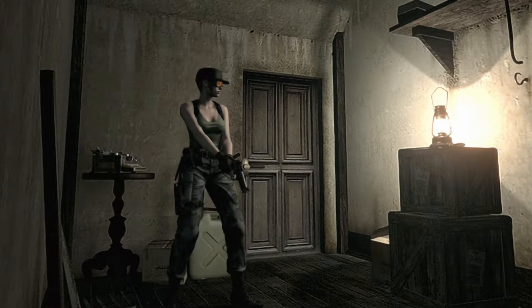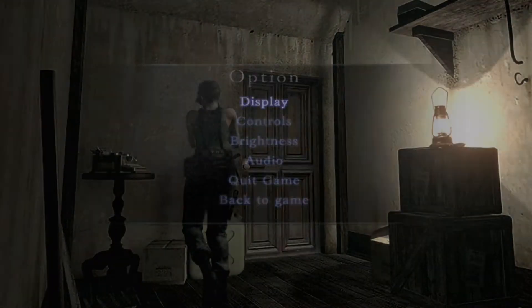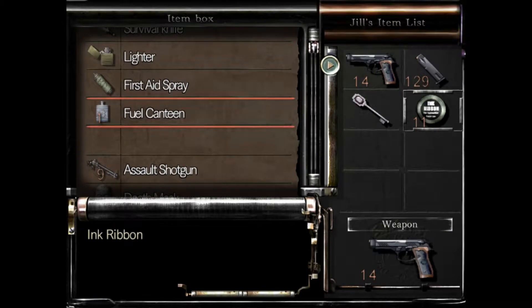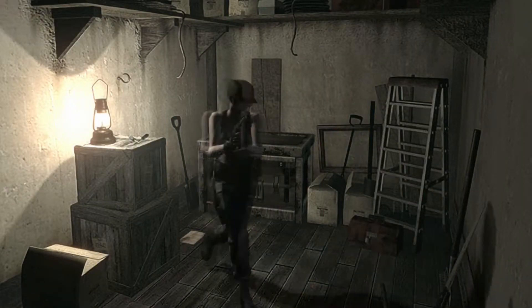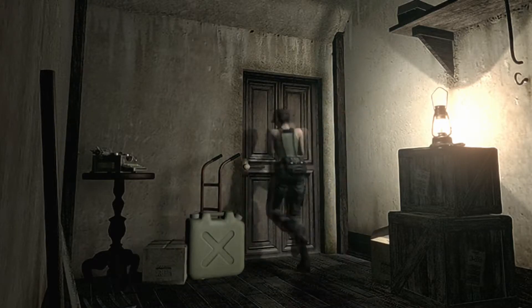Hello everyone and welcome back to Resident Evil. Today we are going to hopefully get quite a bit done. So what we are going to do is first of all put away the ink ribbons because we don't need those. We are going to head and get the final death mask. So yeah, we don't have to do anything extracurricular, we're just going to head on over there.